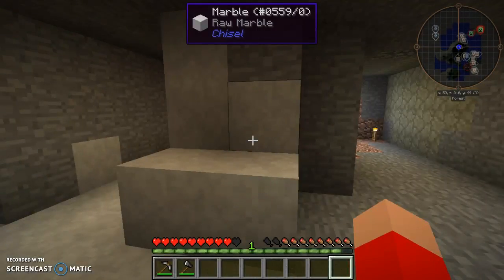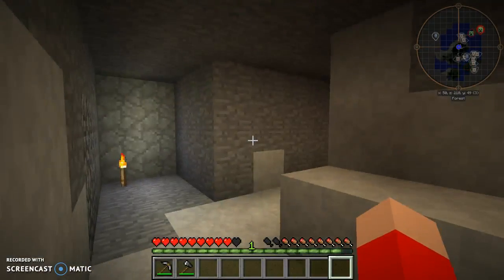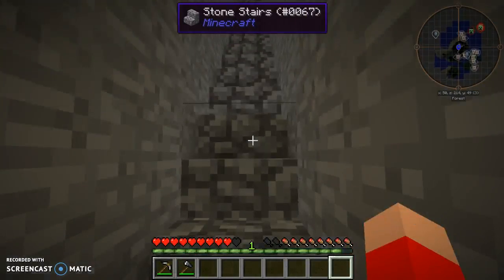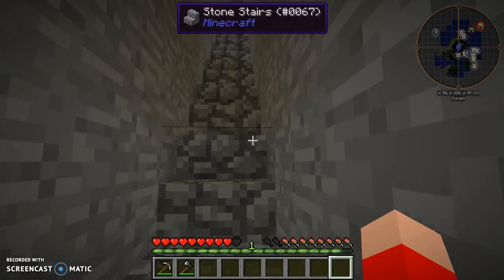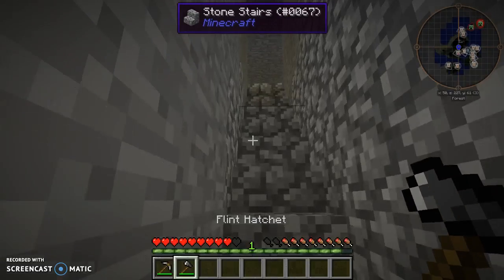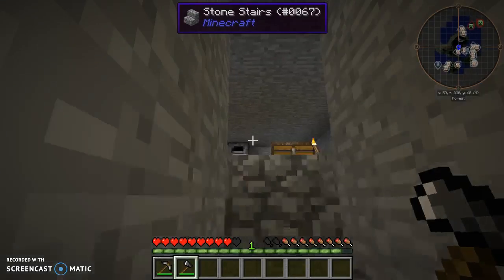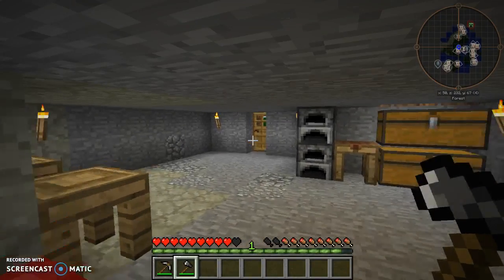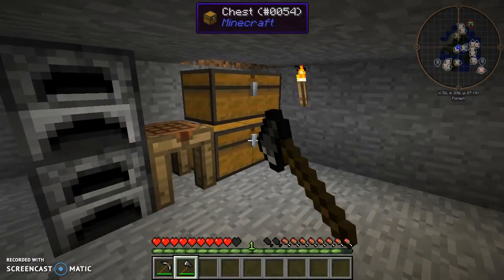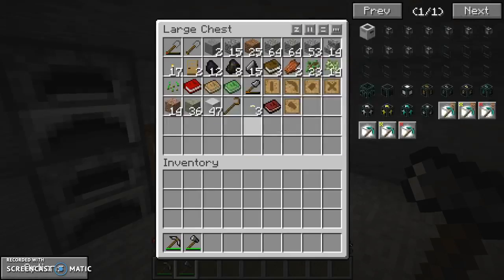I might actually make it into a tree farm area so I can get some wood and some string, because of those silkworms I was getting in the previous episode. Today we're just gonna be doing some resource gathering — wood gathering — because I'll be needing a few chests for storage. Maybe we'll see about starting to make a Tinker's Construct smeltery, which doubles your raw output.